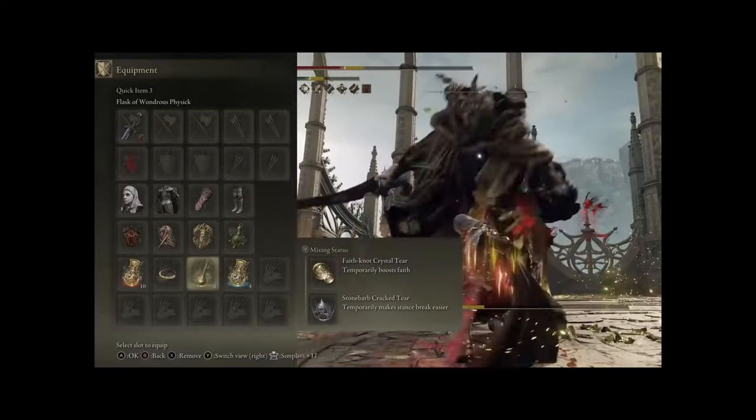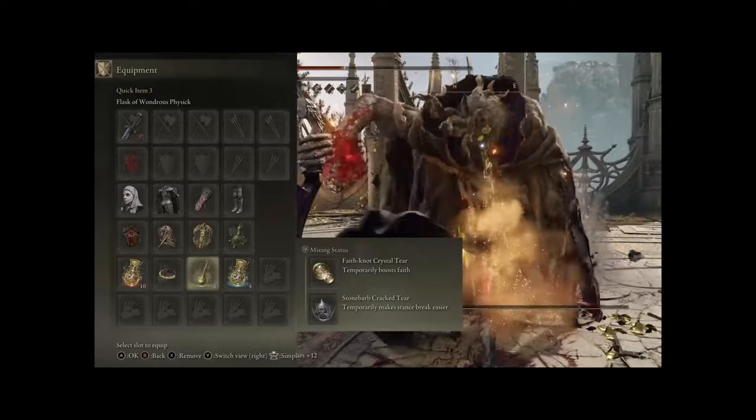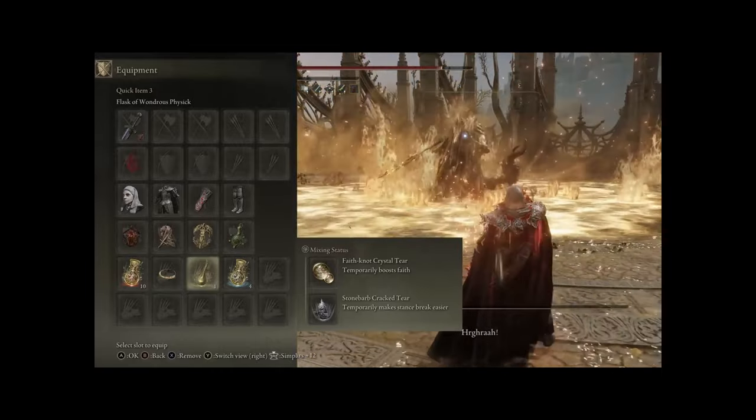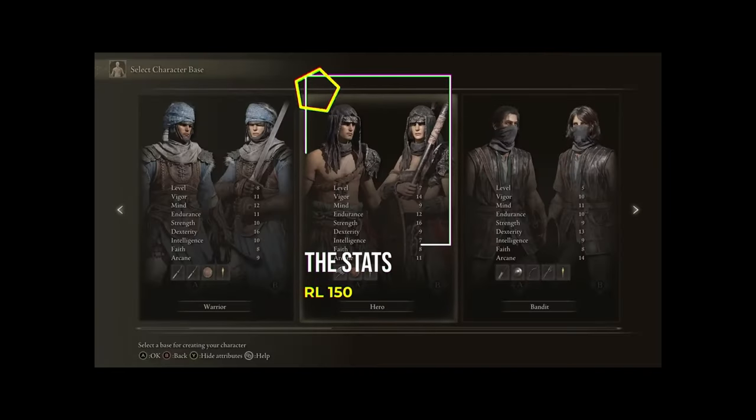In the Flask of Wondrous Physick we have the Faithknot tier, boosting our Faith by 10 — more on this when we look at our stats. And we have the Stonebarb Cracked tier, boosting our chance to break enemies for critical hits. But let's have a look at the stats next.